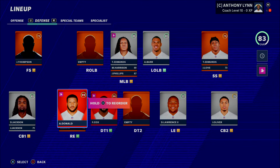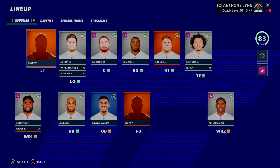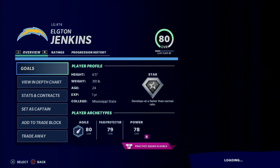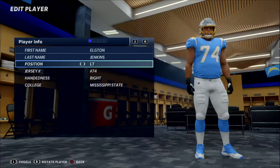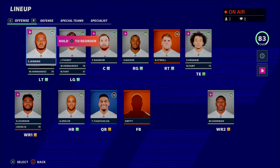Tip number three: draft better players and change their positions rather than drafting a worse player at the position you need. For example, left tackles go off the board quickly because it's a high-value position. Instead of reaching for a mediocre left tackle, you can draft a good player at another position and start them there. I'm taking Elchin Jenkins here and simply flipping him to left tackle — he can absolutely play that position.